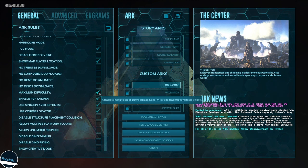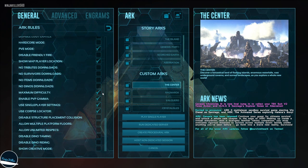Next is maximum difficulty — this simply ensures that the difficulty setting we adjusted earlier stays at the correct level so we get all the good level dinos.